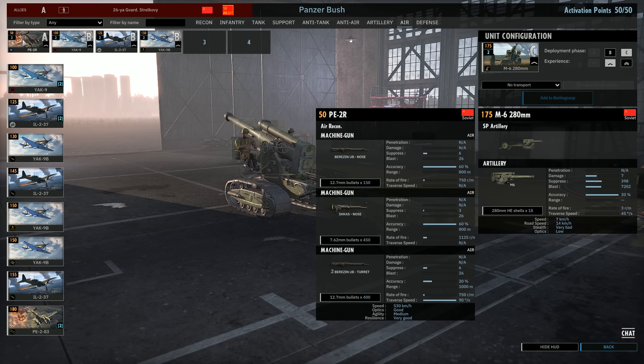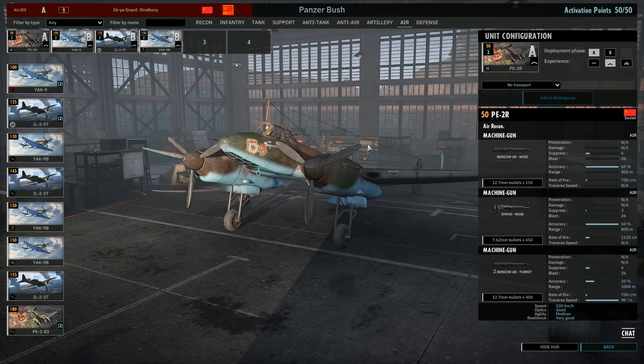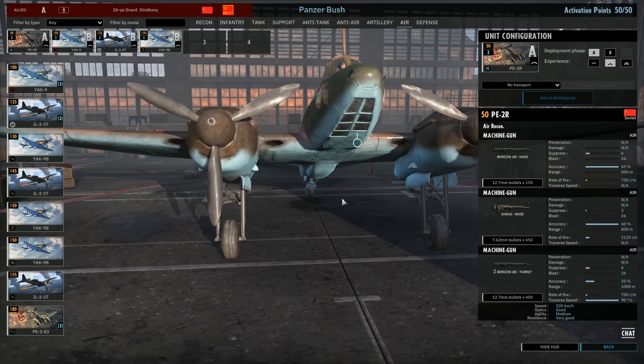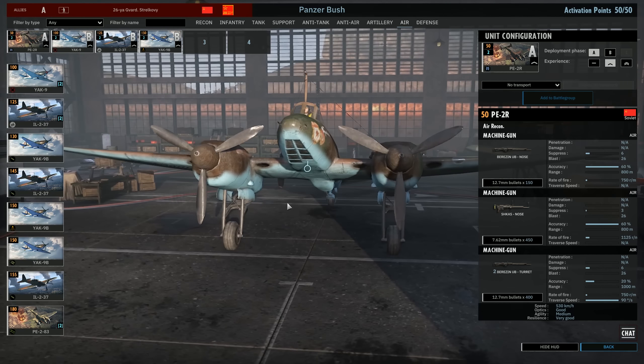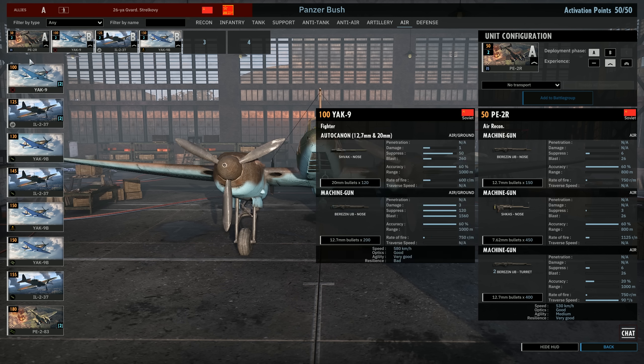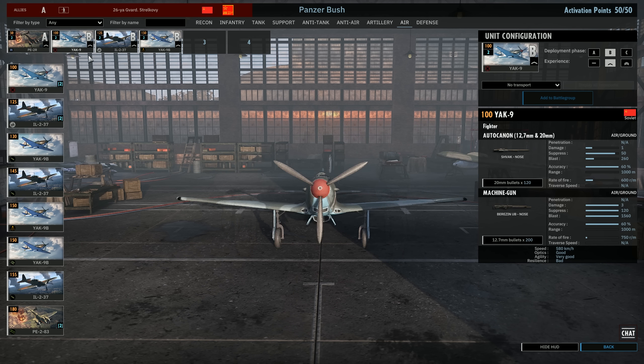In the air tab, something really cool: we have a recon plane, the PE-2R, that can also be used as a heavy fighter — it has a 50-cal on the nose, a machine gun, and two 50-cal turrets. The good thing about this fast recon is speed; the bad thing is low agility, so it won't do well in dogfights. Also, because it's quick and moves close to the front line, it might cross into enemy airspace and get shot down. Try to keep it well within your own territory.